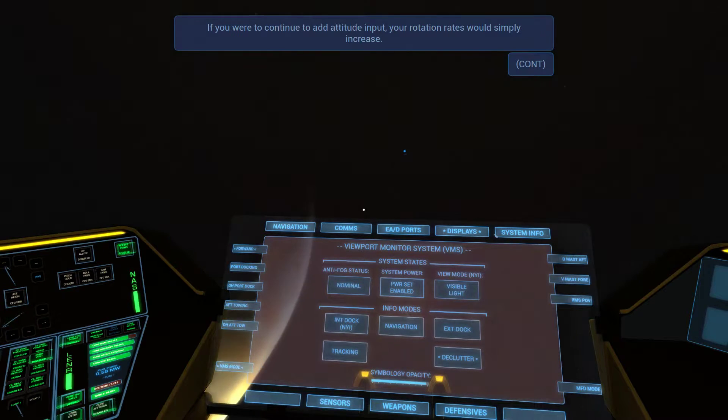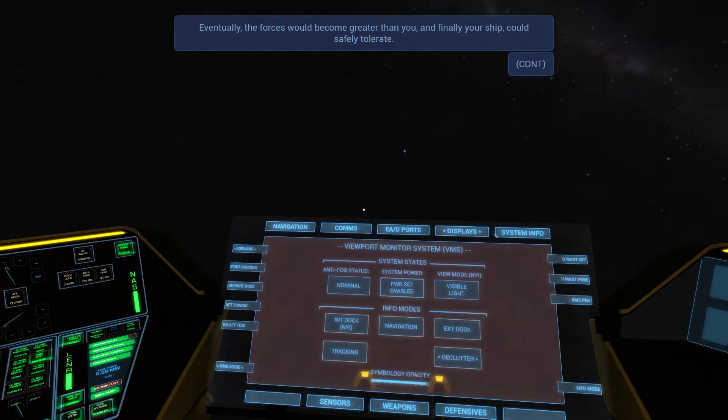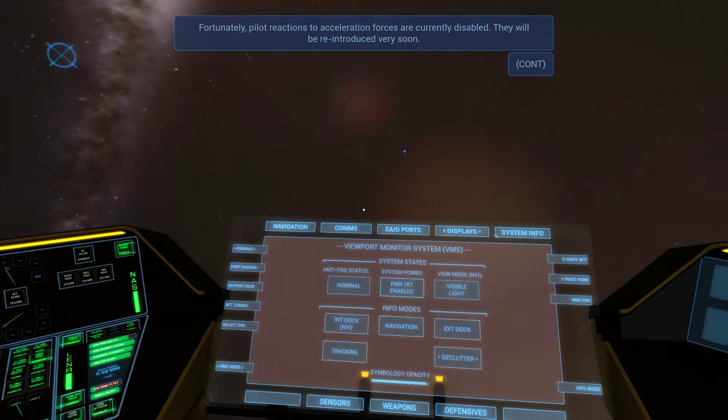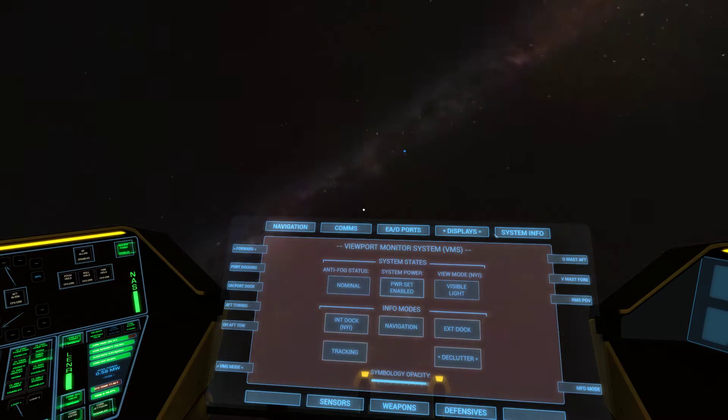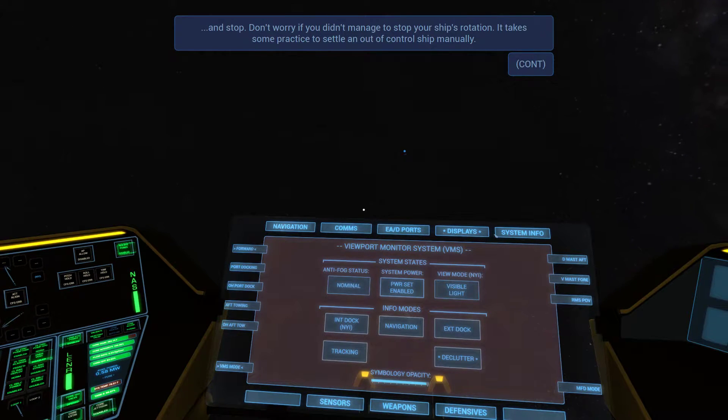If you were to continue to add attitude input, your rotation rates would simply increase. Eventually the forces would become greater than you and your ship could safely tolerate. Fortunately, pilot reactions to acceleration forces are currently disabled — I'm glad. Counter all rotation, we have eight seconds. I did it — I think I did it. Yeah, I did pretty good.